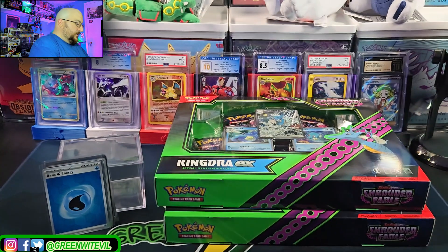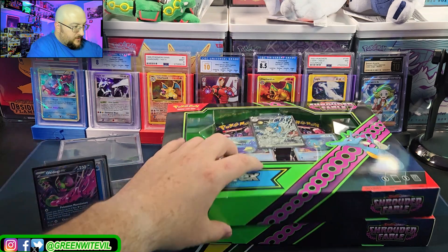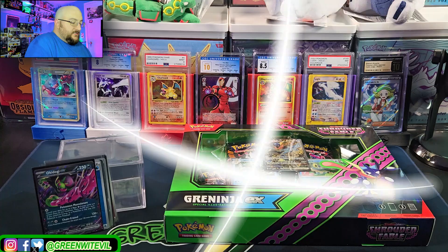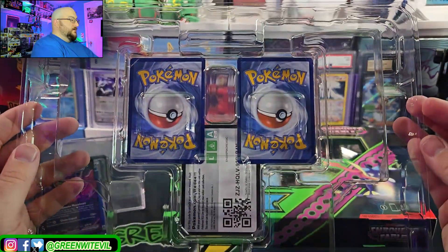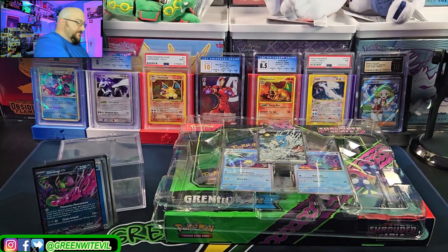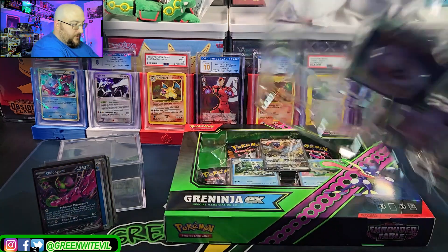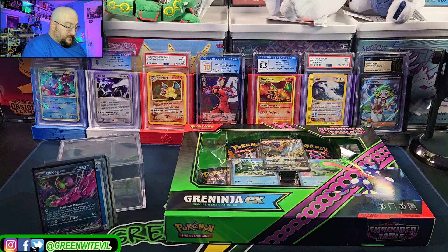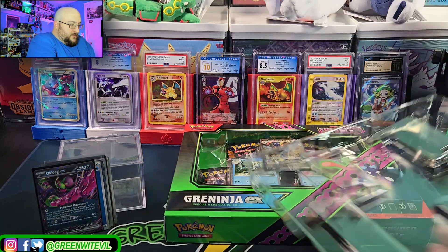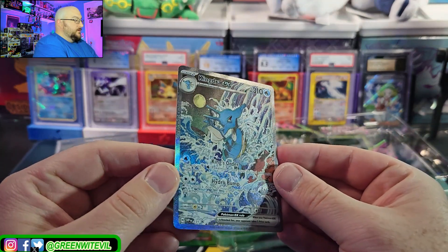All we got out of the King Gambit was the Okidogi EX. Best hit so far is the Earthen Vessel — we definitely want some art rares. Now onto Kingdra — there's how those are set in with the protection. We got five packs of Shrouded, 10 total packs left this video. Let's open the Kingdra promo first. There it is — looks all right, still a beautiful looking card.